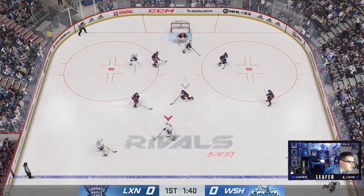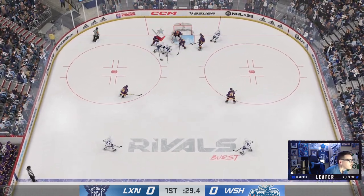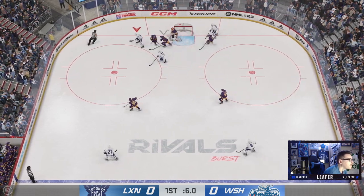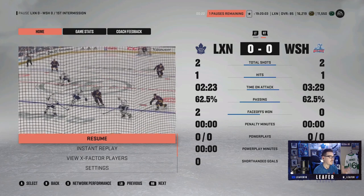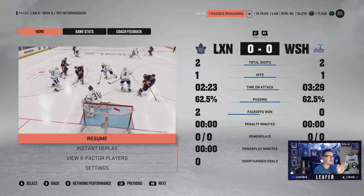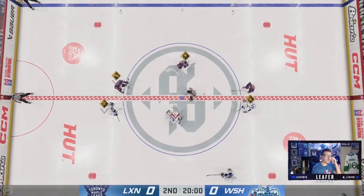Tie game. Kovusu brings it around, over across — what a save from Markstrom, dude. I've come up against him a couple times this year and he's been so good against me. It's a pretty even game. We've only had one shift with Dreisaitl — that's what sucks about these short games. So far, I'm really liking him. He's pretty fast for his build and he's hard to knock off the puck.